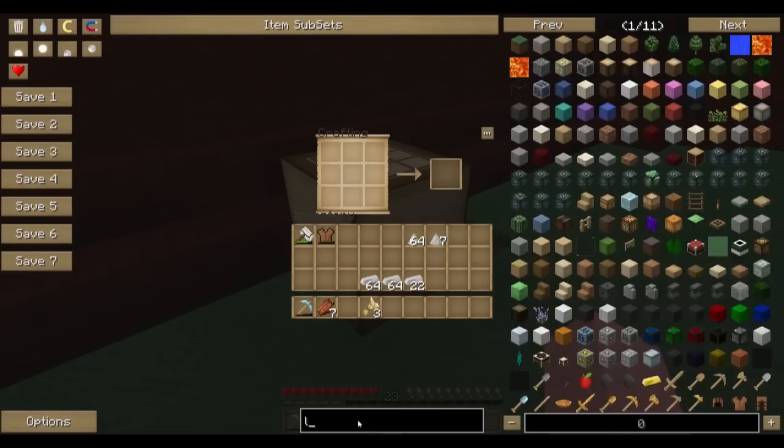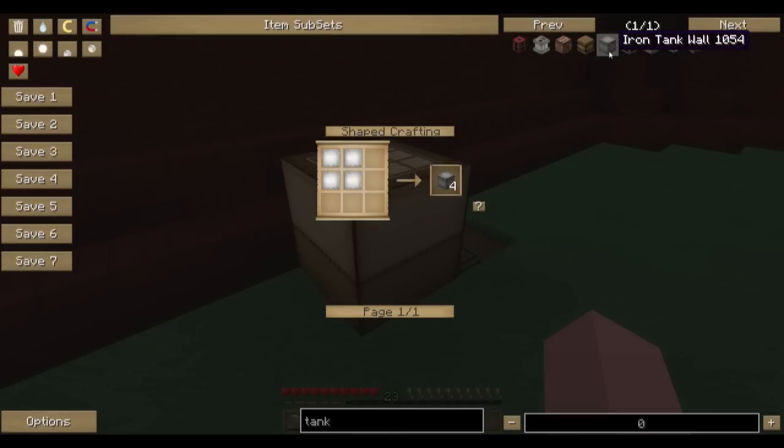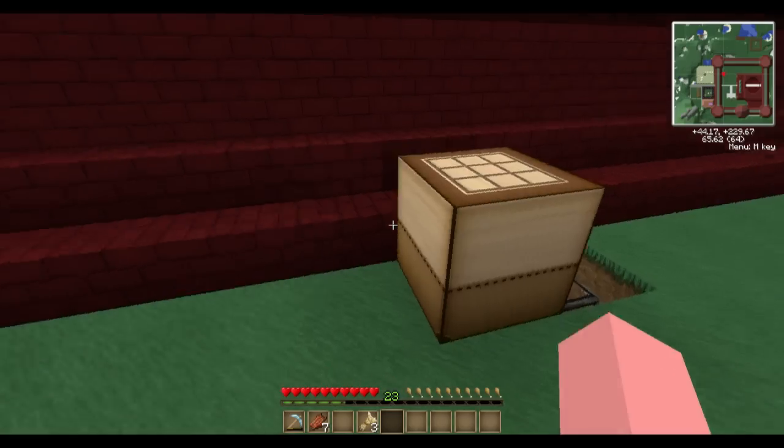We need to learn the tanks. So: iron tank wall, iron tank gauge, iron tank valve. These are the three basic setups that we're going to be needing. As you can see, they need iron plates, and an iron plate is simply four iron ingots in a rolling machine.